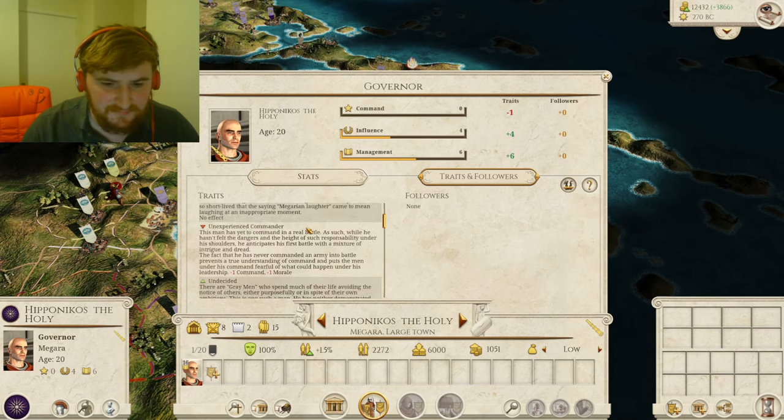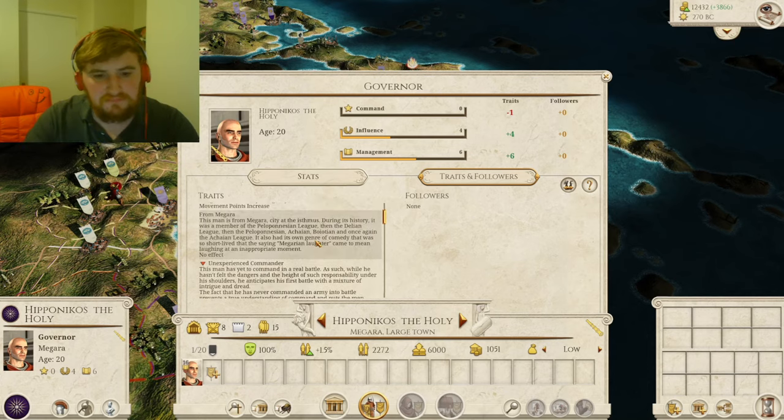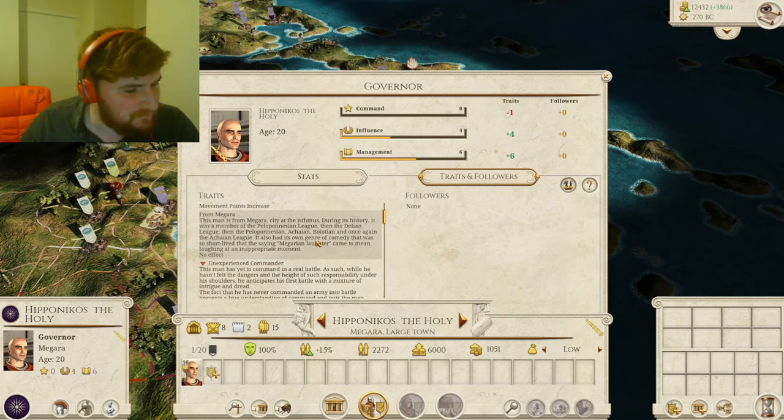We have 1,700 cities in the game and around 1,500 Artian Traits. I basically didn't add the Artian Traits for the Germanic and Brittonic cities and a few others, because it's still a lot of work. So we've got one on screen now — Hipponekos the Holy from Megara. This man is from Megara City at the Isthmus. During its history it was a member of the Peloponnesian League, then the Delian League, then the Achaean and Boeotian Leagues.